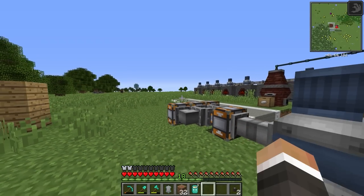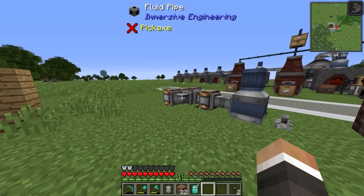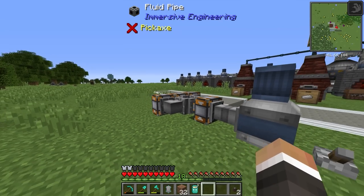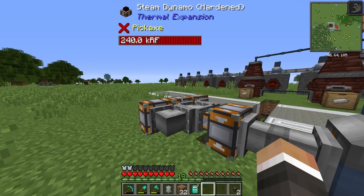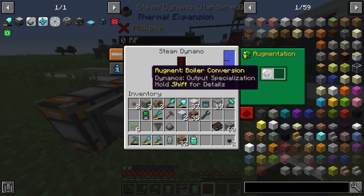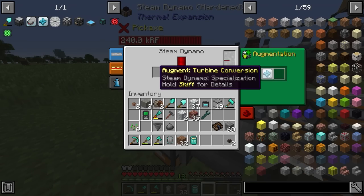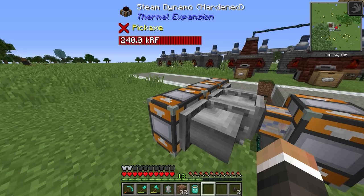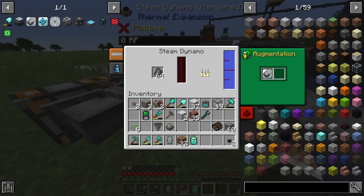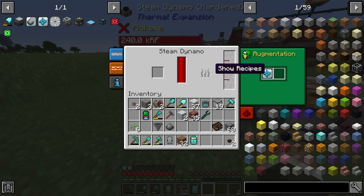In the last stream, we were working on finally setting up a higher tier of power generation. We unlocked the steam dynamos, and we also unlocked the research for the boiler conversion augment and the turbine conversion augment to allow us to extract even more power out of the steam dynamos — having one of them make steam with water and coal coke, and the others burn that steam into power.